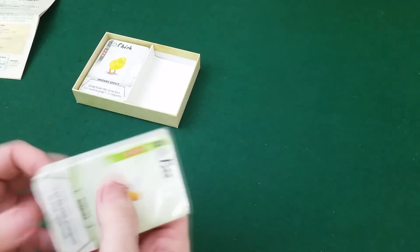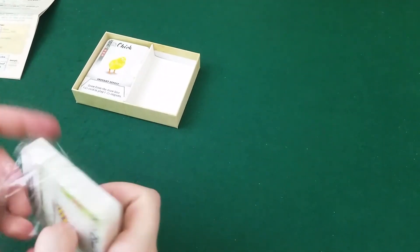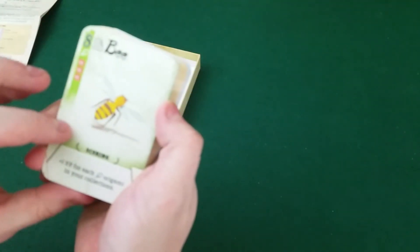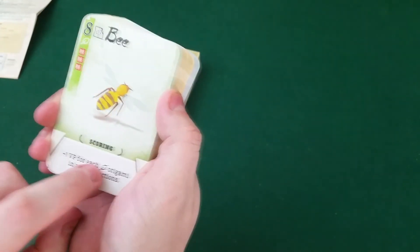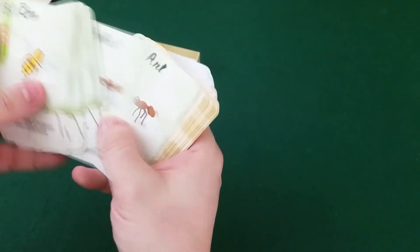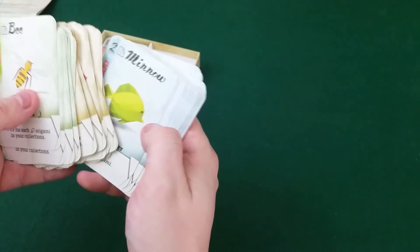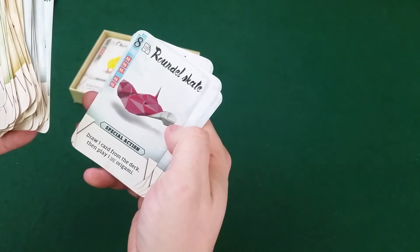It looks like this is based on animals. So here we have a bee — he gives one BP for each little leaf origami in your collection, and there's a leaf there, so I guess you build these somehow. Butterflies and ants, monkeys, elephants, rhinos, cheetahs, gorillas, minnows, a crab, and a roundel skate.